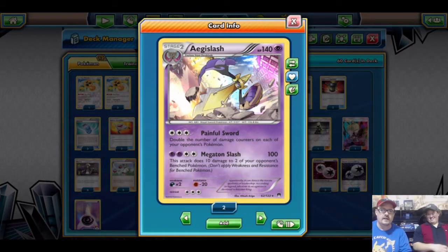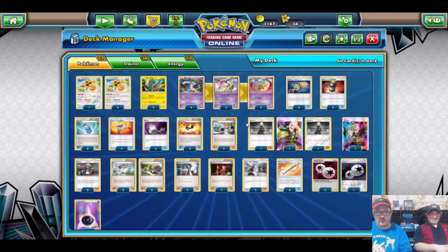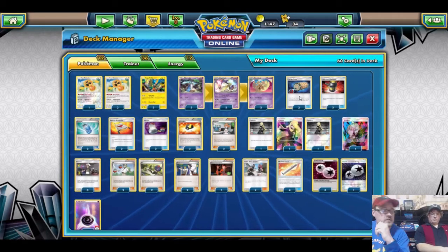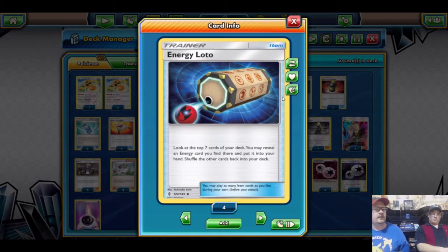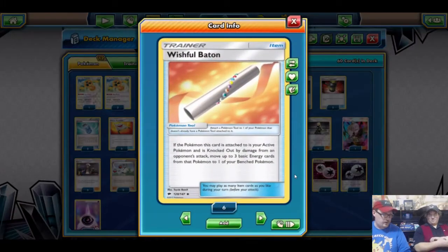The goal is to sweep and destroy everything — get five, six knockouts at once. To support that, we accelerate energy with Energy Lotto. We run three: you look at the top seven cards of your deck, reveal an energy card there, and put it into your hand. This grabs DCE, psychic energy, or in other decks strong energy, unit energy — just all the energy.